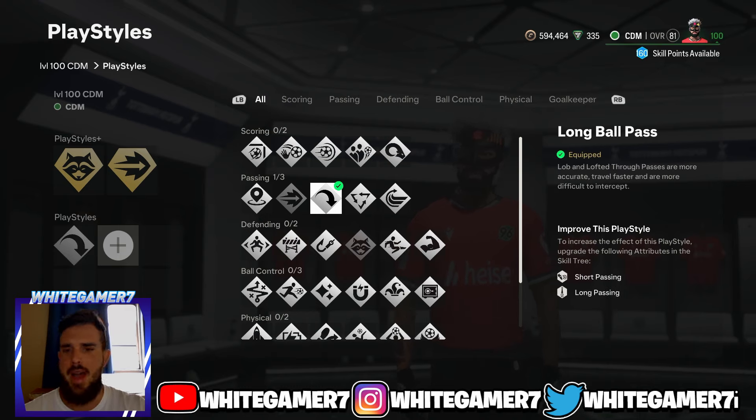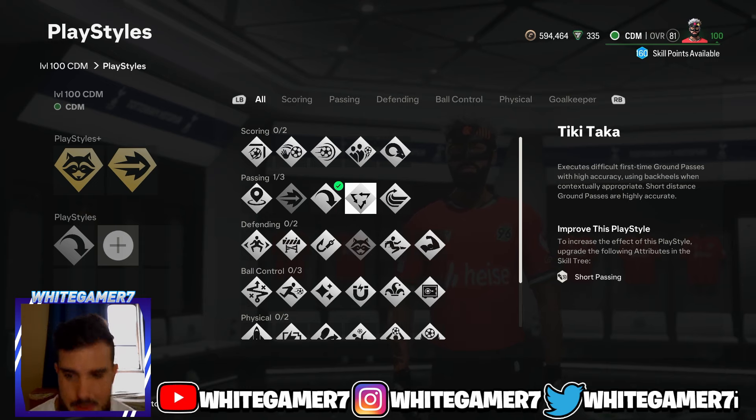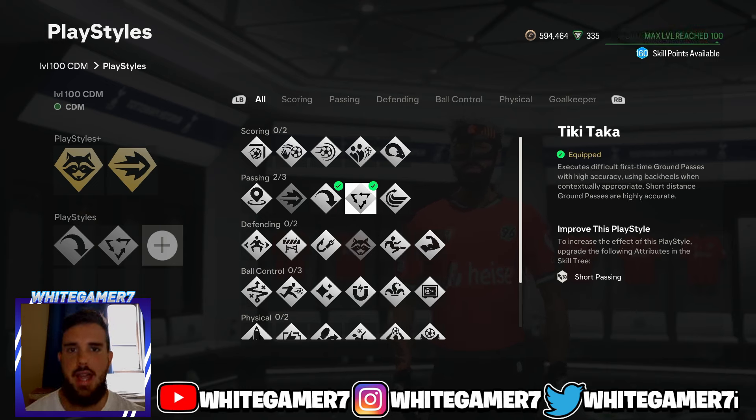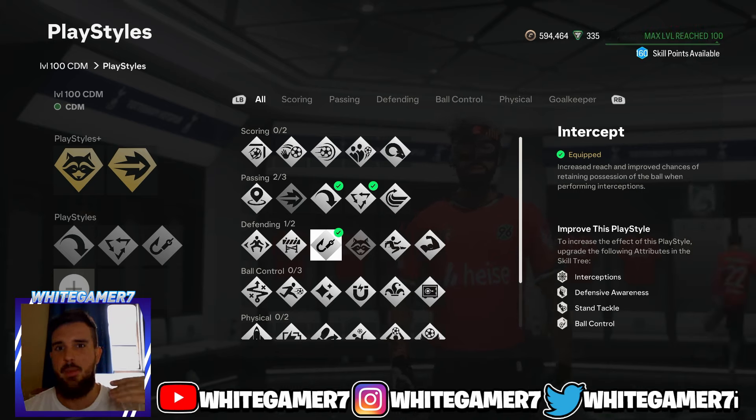You can also go with Long Ball Pass plus if you're the type of CDM that likes to play the ball in the air, or Tiki Taka plus also works, but I really recommend Ping Pass plus. From the regular playstyles, highly recommend Long Ball Pass — it's much better than not having it and you'll be able to find your teammates quicker and more accurately in the air. Next go with Tiki Taka — it doesn't hurt to have those one-time ability passes, especially as a CDM who wants to move the ball quickly and have accurate short-distance passing.